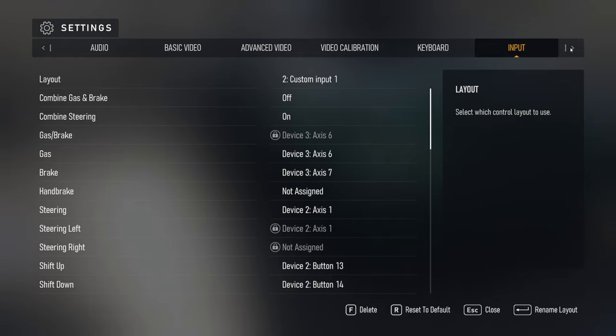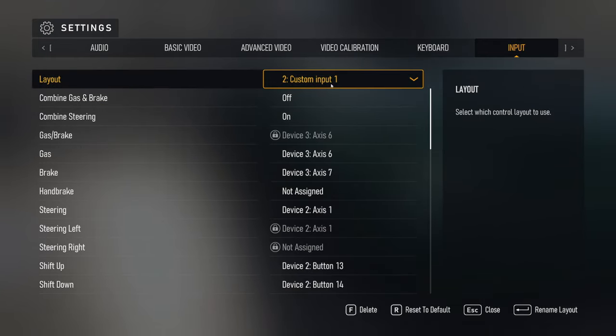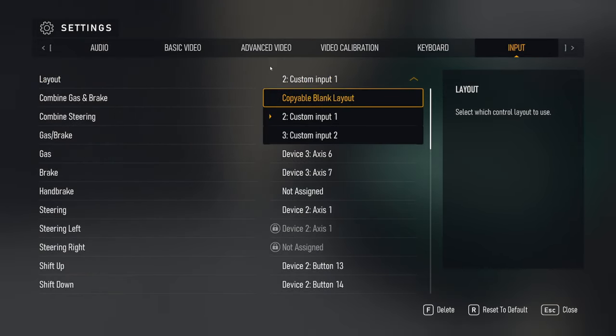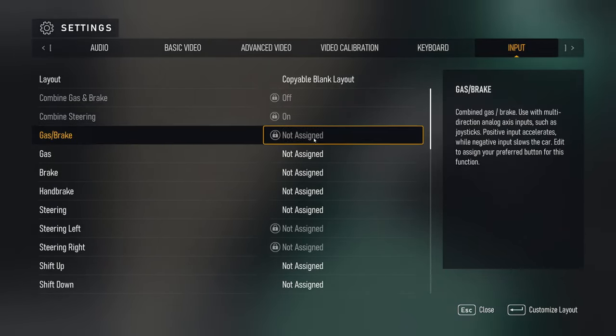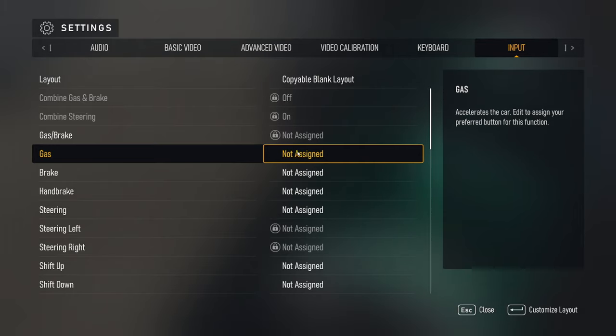Go over to Input and here's where you can select a custom input. It's going to be a copyable blank to start, so when you do that everything's not assigned. You're going to go through and set everything up on your wheel, corroborating each button pressed and each indication here. If you have multiple peripherals — pedals or anything like that — this will help you with that.